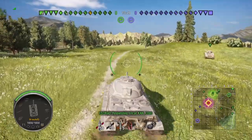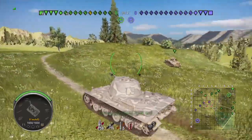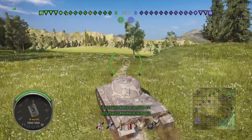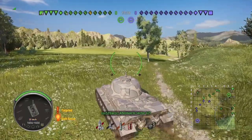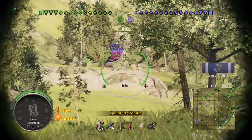It has no angles at the front — well it has angles but it doesn't have a pike nose. So you're more like a KV-4 in that sense. You're more than likely going to need to side-scrape to make your armor effective.